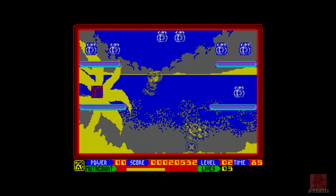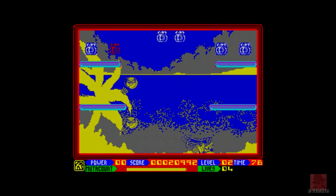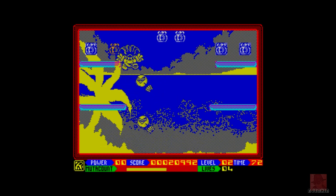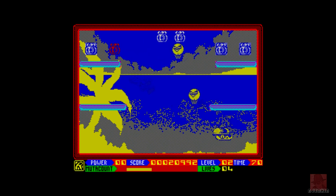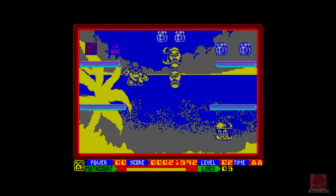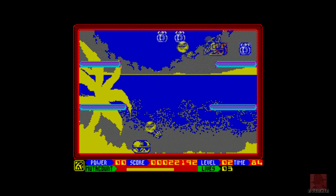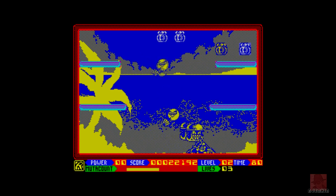Right, we're on level two now — let's see if we can get a bit further. Use your powers wisely — that thing's going to come and get us. Just enough time to grab that, and there's another bomb. Come on Seymour, you can do this! This is cool. I do recommend tracking this one down if you can. If you owned it back in the day, check it out. Don't know how much it'll be on eBay nowadays — probably overpriced, like a lot of them are.